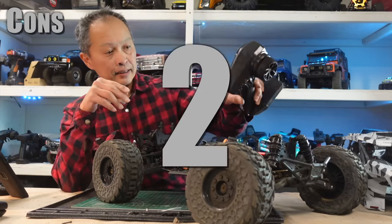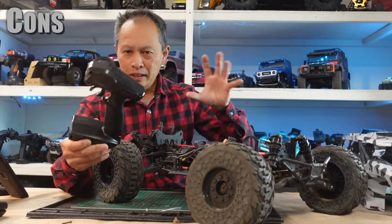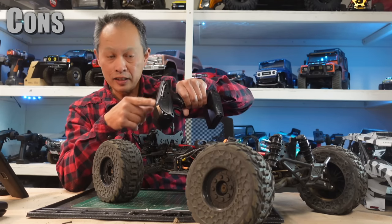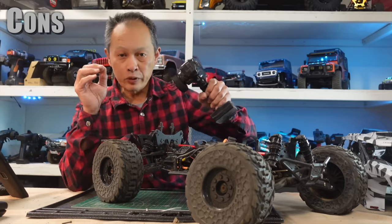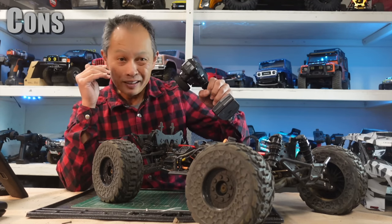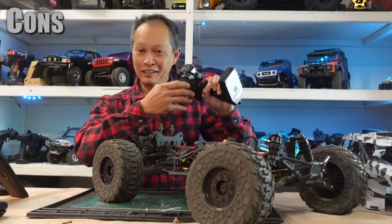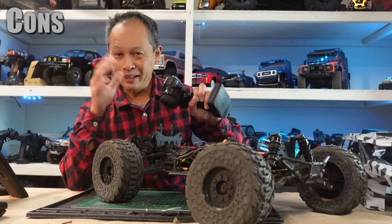Another weakness: it comes with the Spektrum SLT, their $70 radio, not their DXR which is a $100 radio. What you're really missing is the smart system level where you can see your battery level on the transmitter with a smart battery. More importantly, you don't have stability control, which is quite handy when you have a beginner or intermediate driver on a very loose surface. One good thing is the vehicle itself is very stable so you can get away with that, but it would have been nice to have the option of the better radio and stability control.